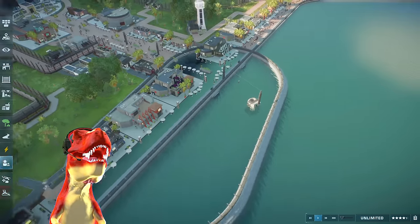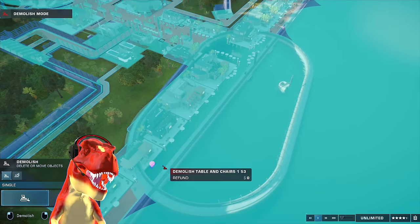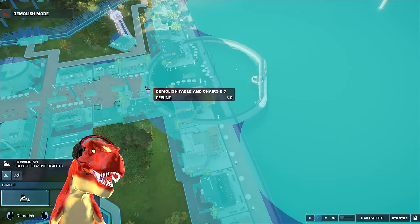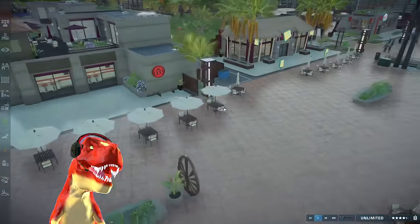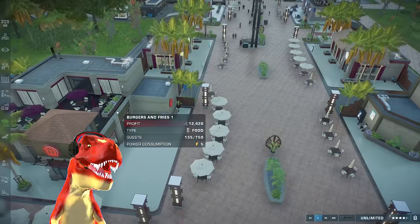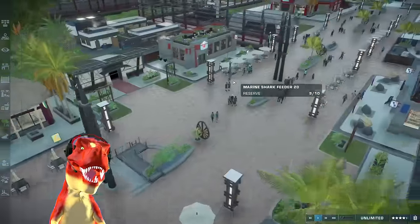I would have loved to see a Mosasaurus just swimming next to humans. Let's delete this — oh, that's going to be a challenge. There we go. If I remove this, will humans go back? They haven't respawned yet. These people are still here. I am going bankrupt with this — of course, that's to be expected.